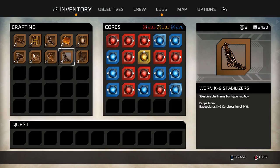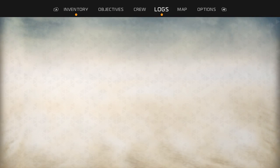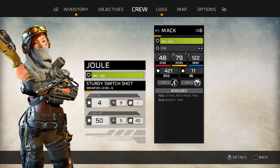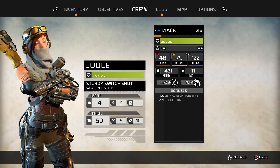Just hit level six on everything. I don't know exactly what that means. Level six — sturdy switch shot. Burst fire is four, rate of fire nine, recharge nine, charge shot fifty. The stats are getting significantly better — recharge time is just getting crazy. So I don't know what any of this means really, and I'm not trying to be especially negative about it.